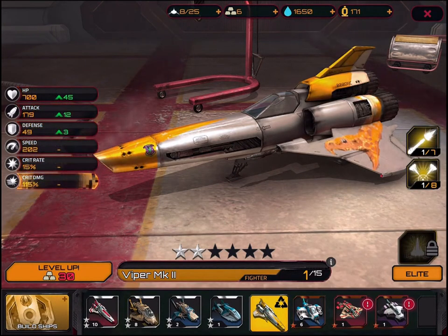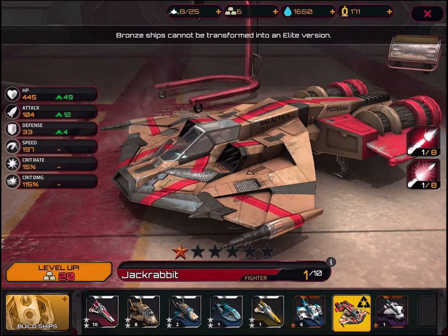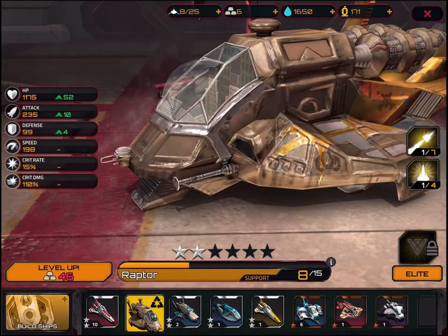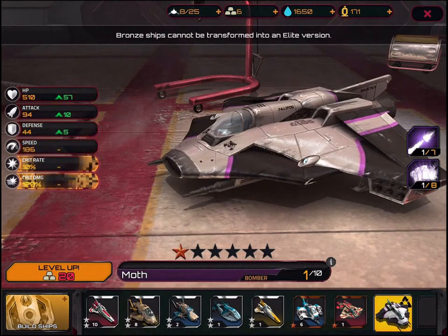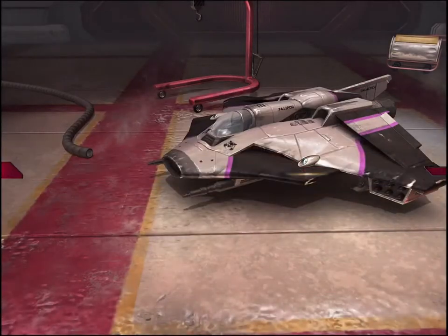These are the ones we've got. It says at the top that bronze ships cannot be transferred into elite versions, which gives you an idea of different values. The elite ones are shown at the bottom right. For the ones you don't want to use, you can recycle them — hit recycle, confirm, and you gain some currency and some items.